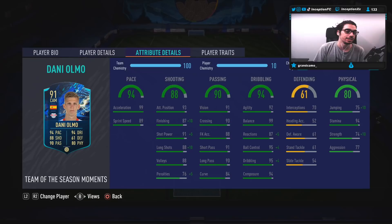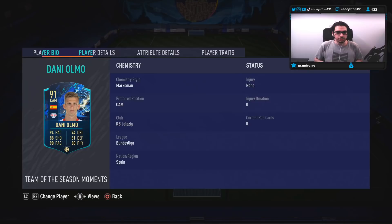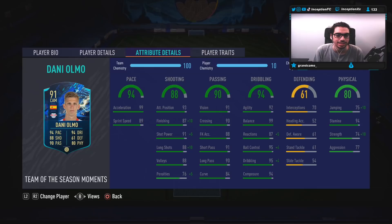In-game attributes for base card stats: he's at a 99 for acceleration, which is going to hopefully work really well with his base dribbling stats also being really high for a player that also has the lean body type. Base card stats for shooting are set up really nicely — 93 attacking positioning, 91 shot power, 88 long shots, 87 finishing going up to 96-97. The volleys at 88 is fine too, with a 4-star weak foot, and he even has a 94 composure, which is awesome.